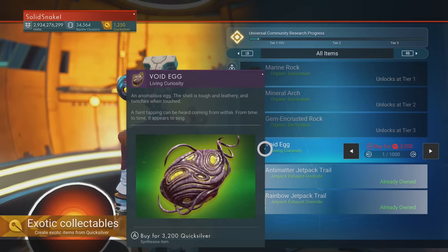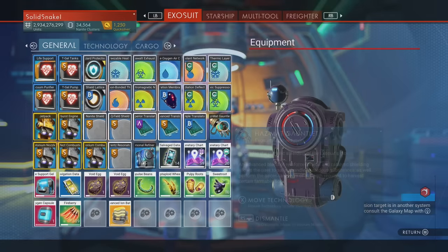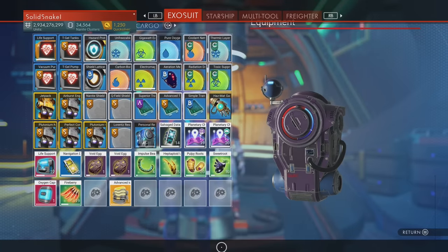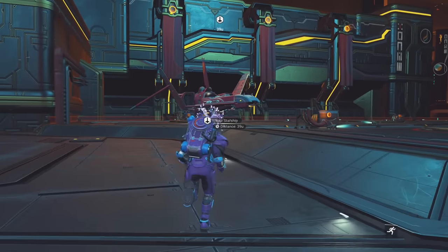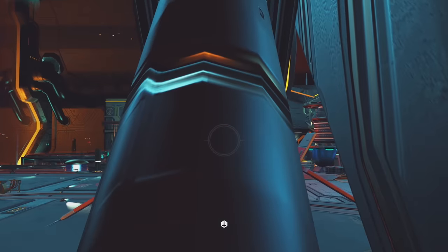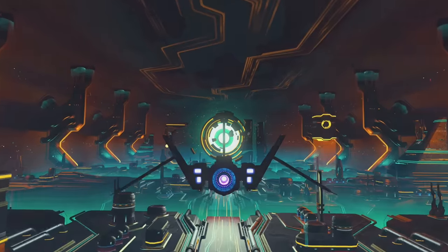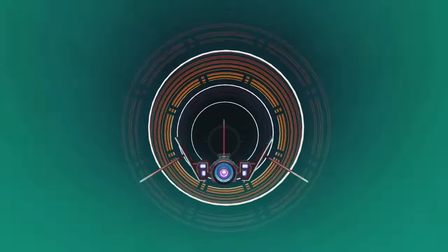I already have a couple of them in my inventory right here. I got two of them already — I got them over the weekend after doing the weekend event. Once you get them, what you need to do is get into your starship and go into space, because in order for the void eggs to trigger you have to warp.